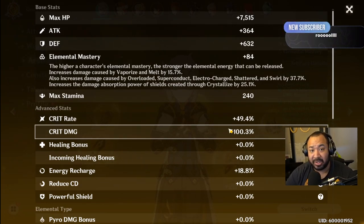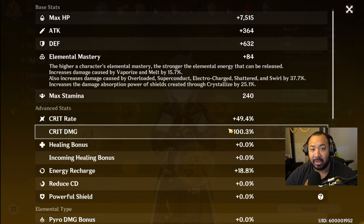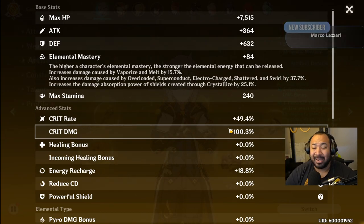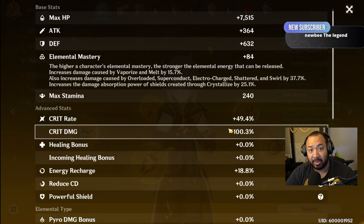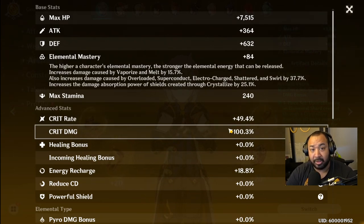If I'm unable to get 50% crit or a crit damage helmet, I'd look at running attack percent or crit rate in that helmet slot. No matter what you run — attack, defense, crit damage, geo bonus — the primary stats to focus on are crit rate, crit damage, attack, defense, and energy recharge. If you can get those stats as high as possible, you'll find the most success with Albedo.